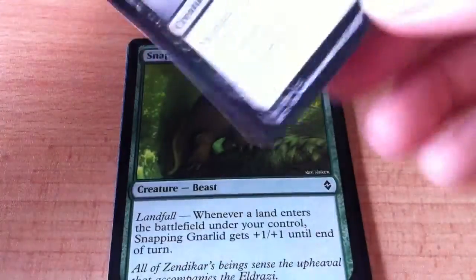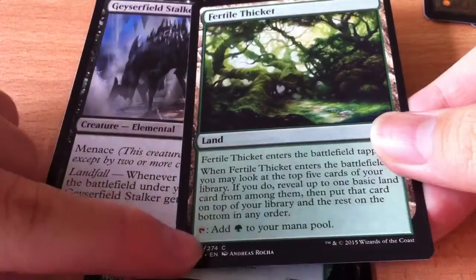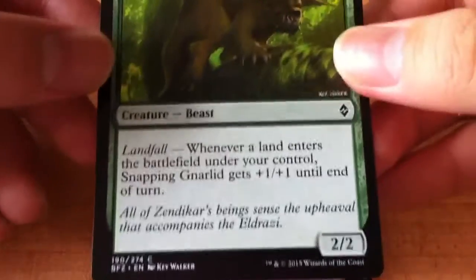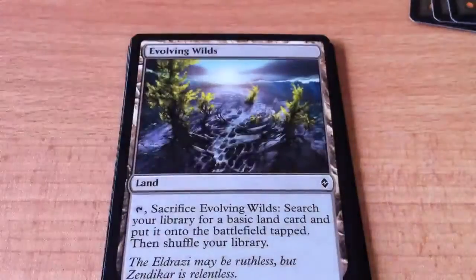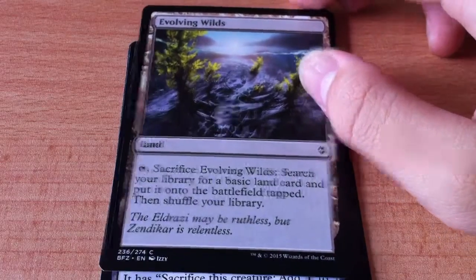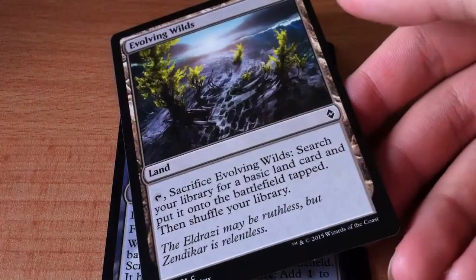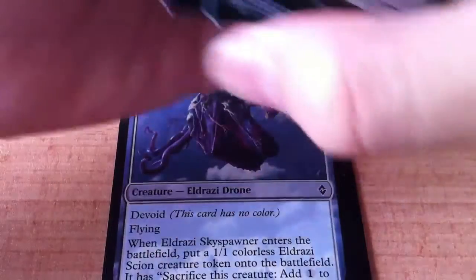Snapping Gnarlid — I think we can use this with Fertile Thicket because Fertile Thicket can add a land to your mana pool. This card has landfall — whenever a land enters the battlefield under your control, it gets plus one plus one. Landfall is very interesting. Evolving Wilds: tap it, sacrifice it, search your library for a basic land card and put it onto the battlefield tapped, then shuffle. Eldrazi Skyspawn — all of these land cards can search for other land cards, which means those landfall cards like Snapping Gnarlid can work pretty well together.